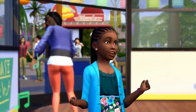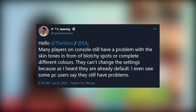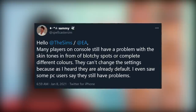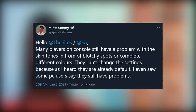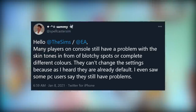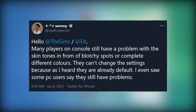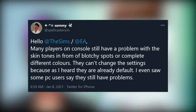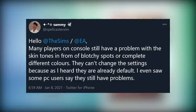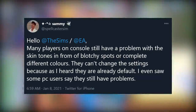Unfortunately, since then they have not. We kick things off with a tweet from SpellcasterSim, also known as Sammy, tweeted January 8th, 2021 at 6:59 AM: 'Hello, The Sims / EA — many players on console still have a problem with the skin tones, in the form of blotchy spots or completely different colors. They can't change the settings because, as I heard, they are already at default.'